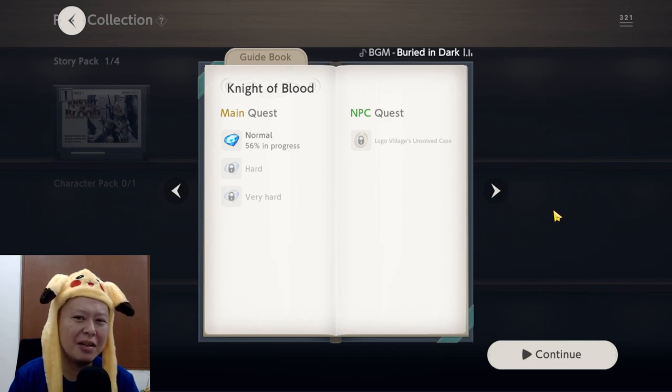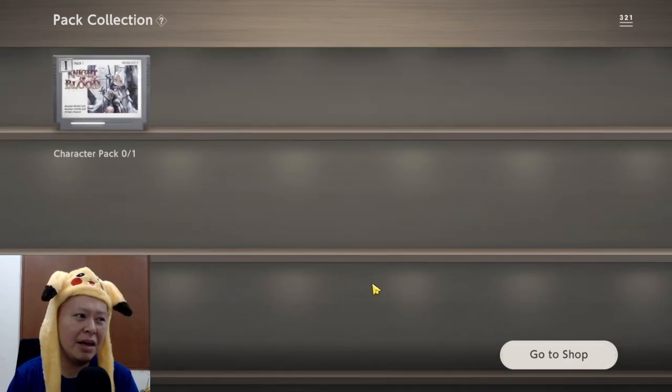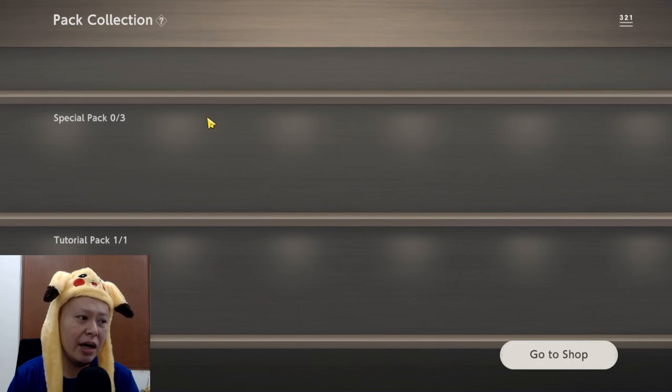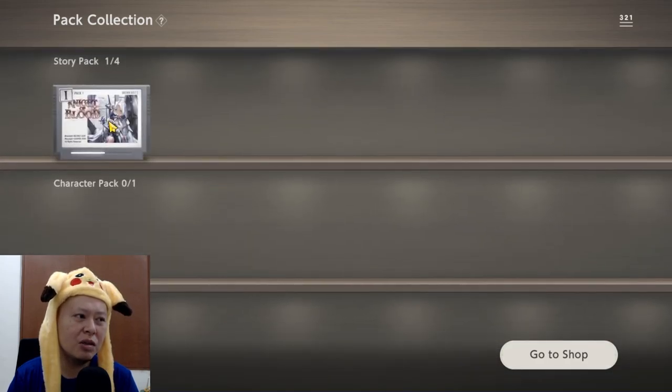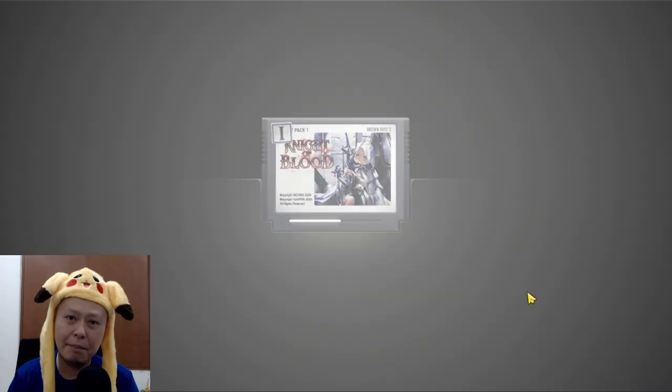This one is quite nostalgic — it is an RPG, should I say JRPG type of game, which reminds me a lot of Chrono Trigger. So here, the game takes us back to the Super Nintendo era. You can see that the chapter select screen actually looks like a Super Nintendo cartridge, and to play I just pick the story and boom, let's go.